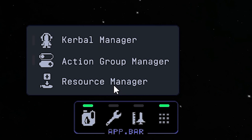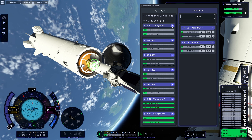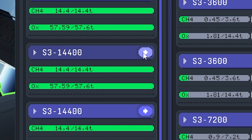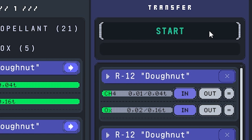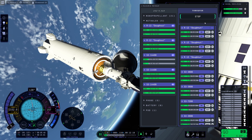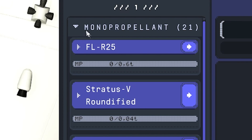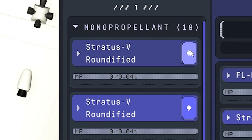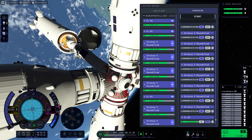Continue with our mission. Open the resource manager and select all our ship's Methalox fuel tanks and the station as the transfer source. Please start the transfer. Our Methalox tanks are full again - very good. Now just do the same but with the monopropellant. Select a monopropellant tank from the station and begin with transfer number two.